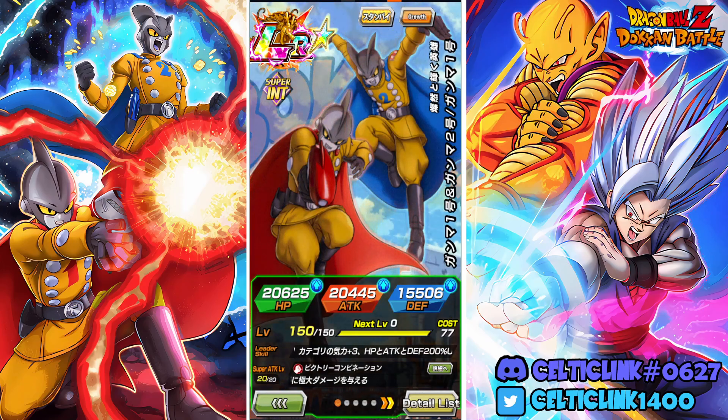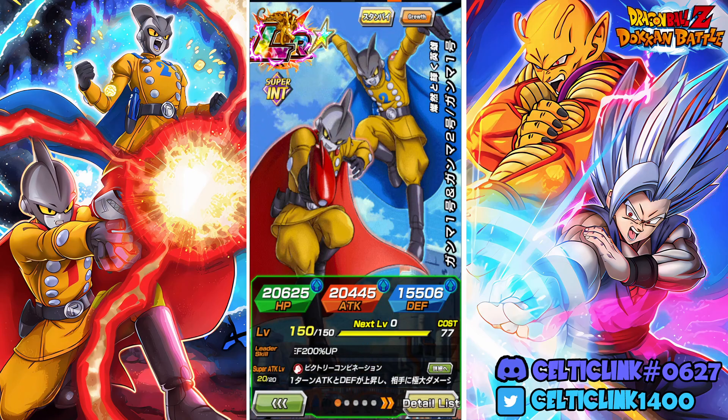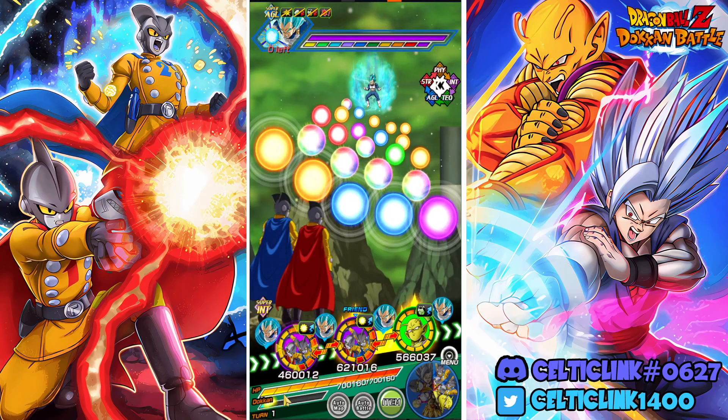If you grab AGL or STR spheres, they get a 12% critical hit rate increase and an additional attack with a 70% chance of becoming a super attack, so you really want to push those INT ki spheres. They can also gain 50% attack and defense and reduce damage received after performing three attacks. Ideally, if you get that hidden potential proc after grabbing two INT ki spheres, you'll be good to go. They also have a standby that can be activated once they hit three attacks, so we're going to try to push that here in this video.